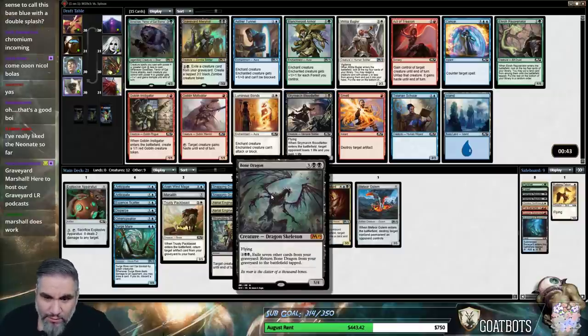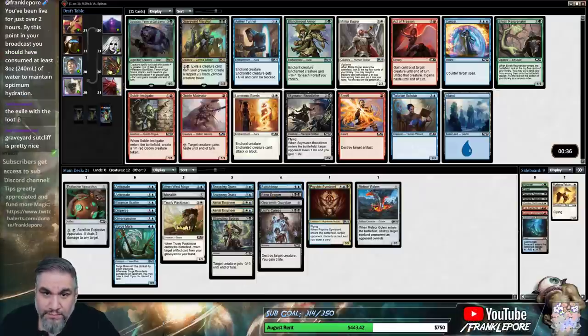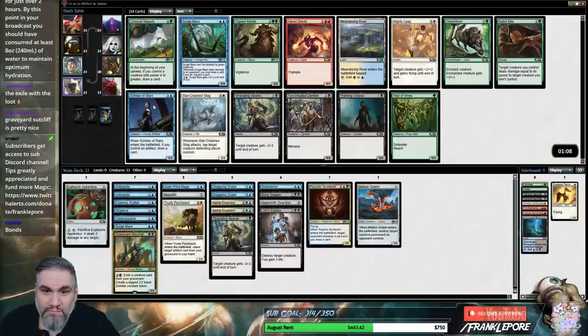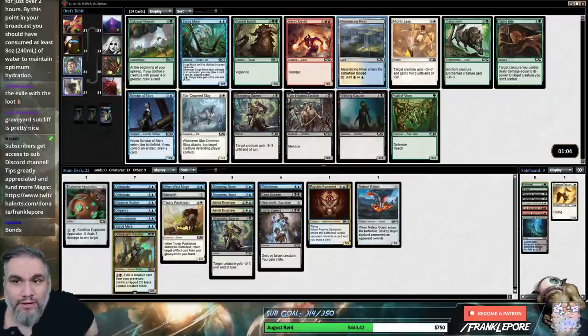The problem here is that I don't know how we're gonna ever bring this guy back, but let's say we don't bring this guy back ever — it's just a better Aerial Elemental, right? So I'm just gonna take this guy. Oh, a double Surgemare? Interesting. Strangling Spores. Also, Meandering River.